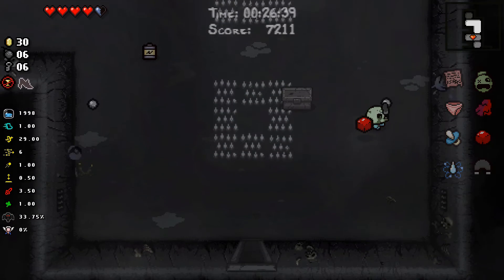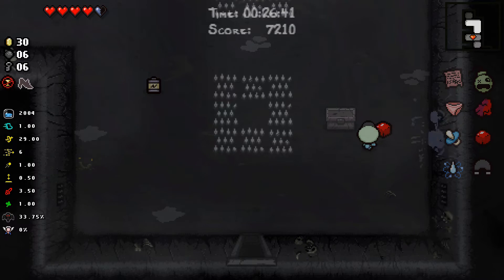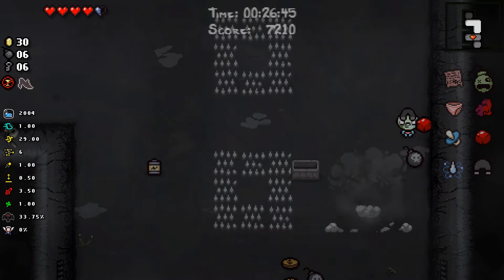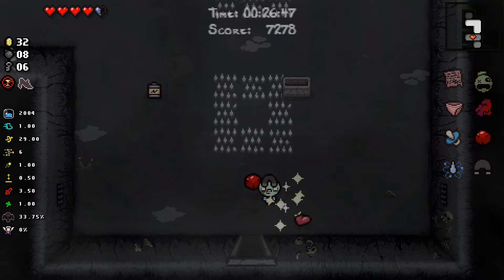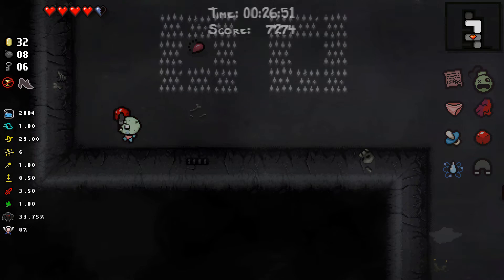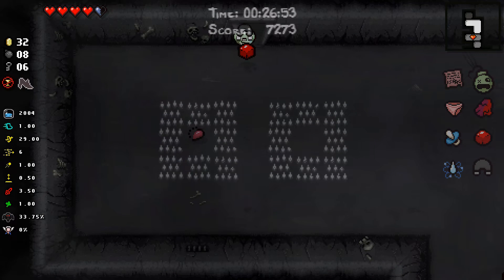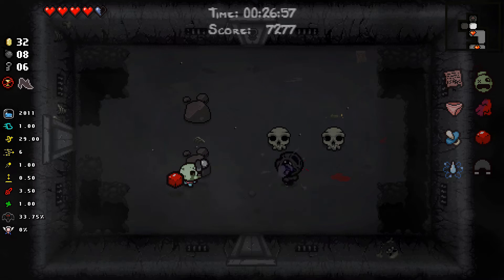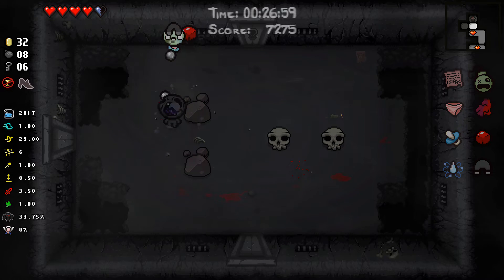At least the cool thing is we now get items that are trapped in spikes for free — we can suck them out with our Strange Attractor. The Joker card was definitely the play there because I'm almost certain we're going to be taking red heart damage on this floor, so it was a good play to use that Joker card nice and early.